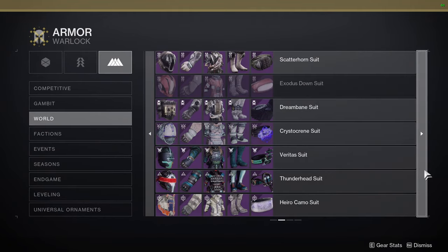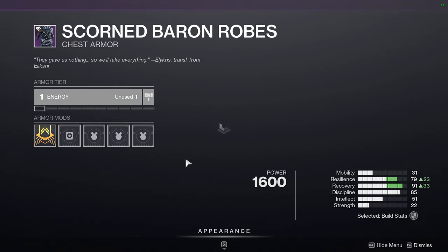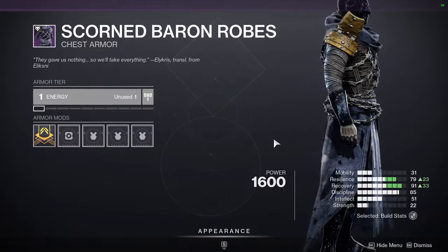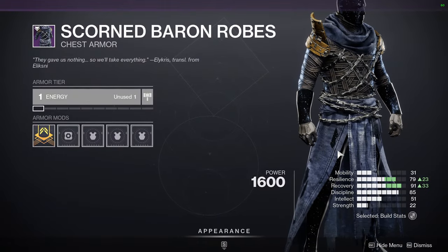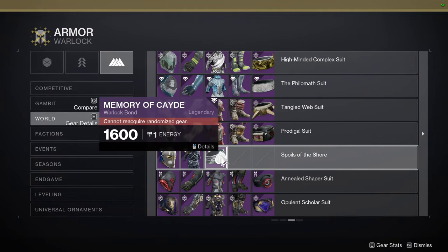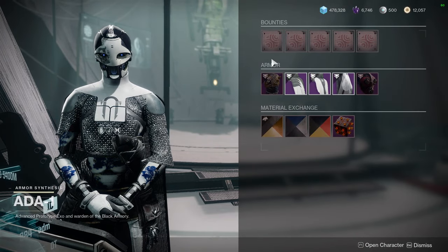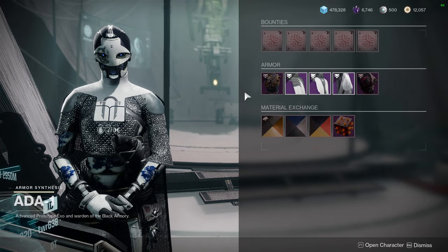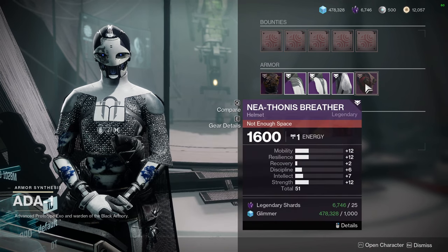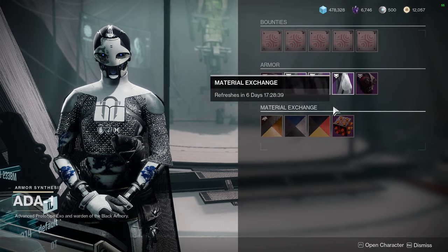And then Warlocks — that helmet is trash, don't pick it up. The chest piece, though, is absolutely one of the best chest pieces Warlocks have gotten. It just looks amazing. I would definitely recommend picking it up. The bond is pretty terrible. Let me know what you guys are going to be picking up from Ada. I definitely think the Warlock chest piece is worth it, and maybe the Wakanda Forever helmet is pretty cool too.